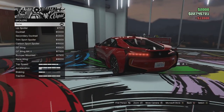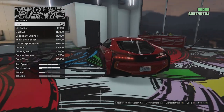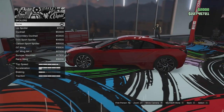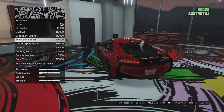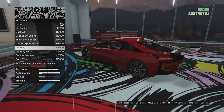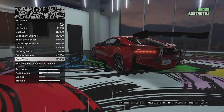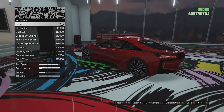Spoiler options next. I don't think the real i8 has a spoiler, so I'm not sure what it'll look like. We've got the lip spoiler, duck tail, secondary duck tail, trim sport spoiler, a carbon version of that, GT wing, GT wing mark 2, bumper mounted, chassis mounted, and the race wing. I don't think any of those look right on this vehicle, so we're going to leave that.